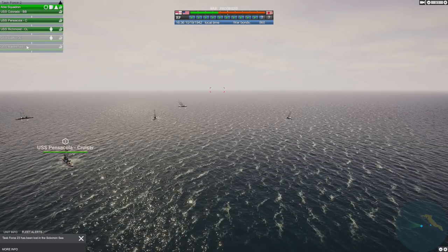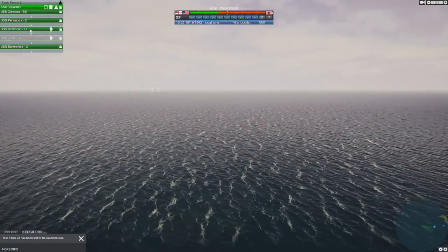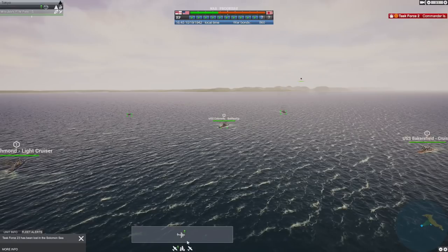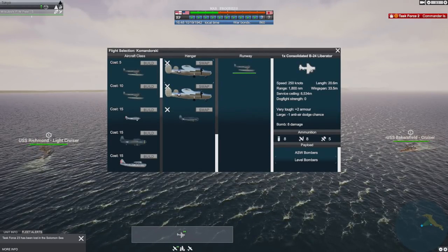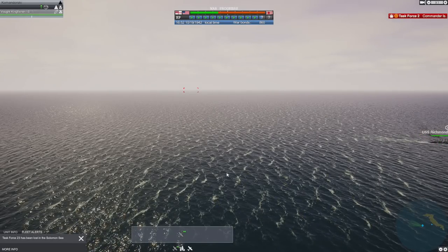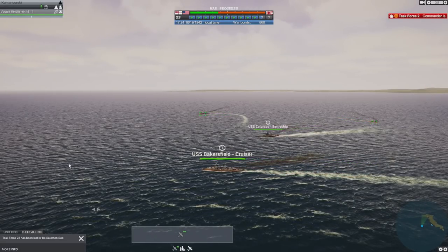Engage and fire at the fleet - that is our primary task. Obviously they're not in visual range at the moment. If we can hop back to the base we can see the island behind us with the airbase, and they have a B-24 on the runway. Can we swap that out for the spotter plane? I want you to go and spot that for a second - just move there so these guys can get a visual on it. Where's the Richmond going? She's heading to the sides - Bakersfield and Colorado can push up.